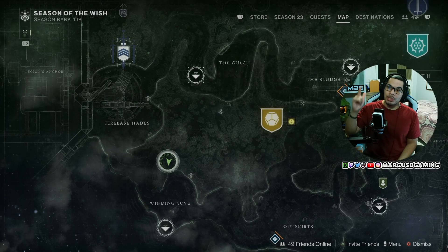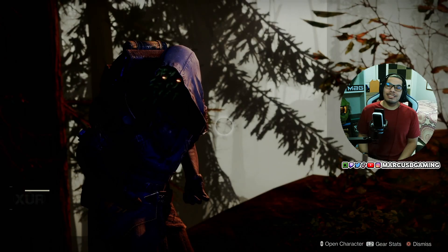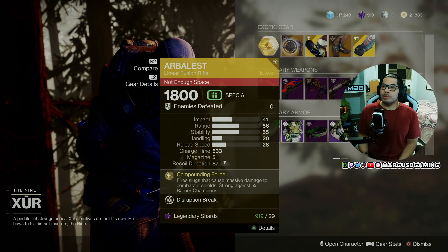Hey good people. Xur is over on the Winding Cove, as you can see on the map, and he is selling the exotic armor list for y'all this time. So if you need that linear fusion, it's right there.